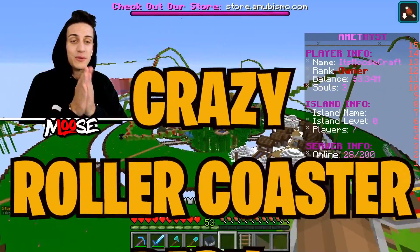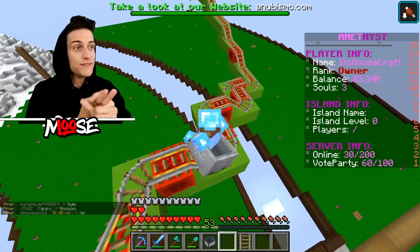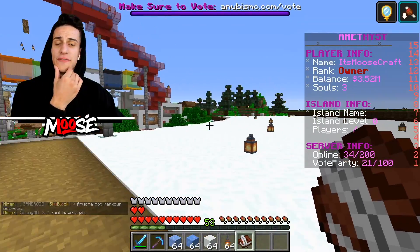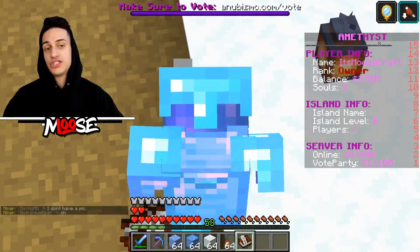Moosita and I are building a crazy roller coaster park on one block and it's gonna be pretty crazy. I think we've done a pretty phenomenal job here. Everything is completely snow, and yes, that is a water park there — and yes, it is confusing.